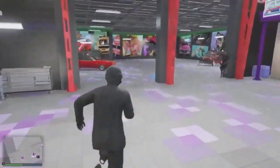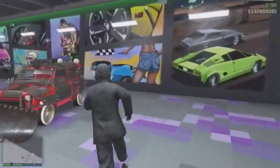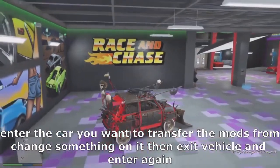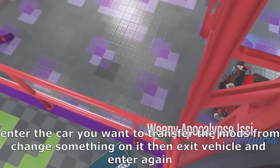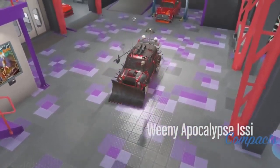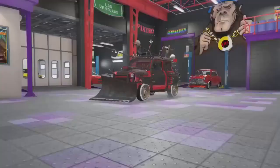And you want to have the car that has all the modifications in here. You will require your friend to be inside here. What you are going to do now is enter the car and press the right d-pad. Change something on the car — it doesn't matter what. Once you have done that, back out.